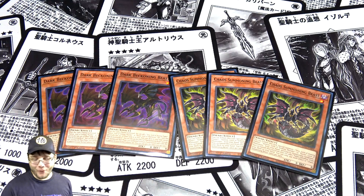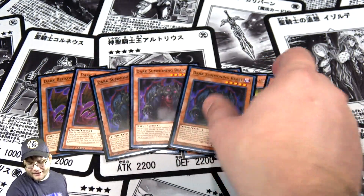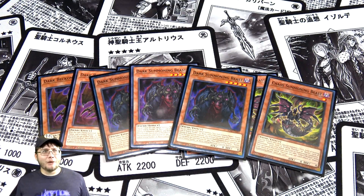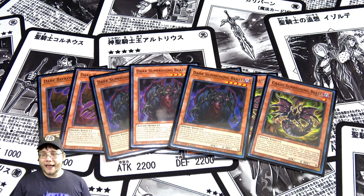We also have three Dark Summoning Beast, which we've had for a while. It adds a ton of consistency, helps you search for what you need, and gets your Sacred Beasts out. I think it originally came out in Duel Saga, but it makes much more sense now with everything we're getting from the structure deck.